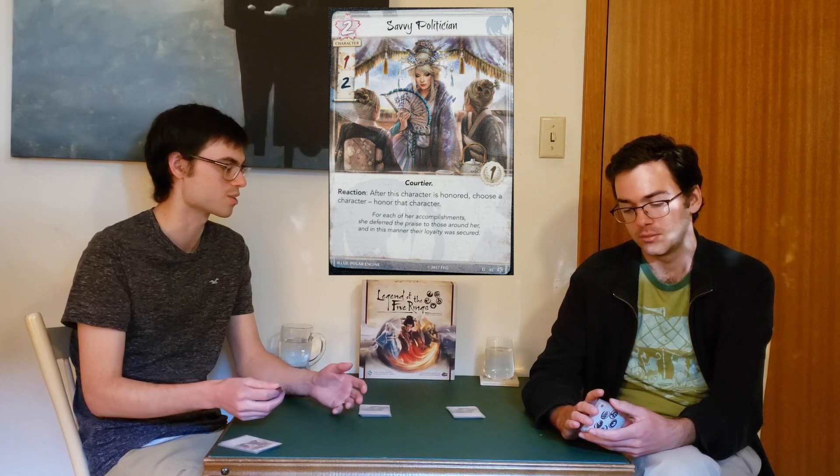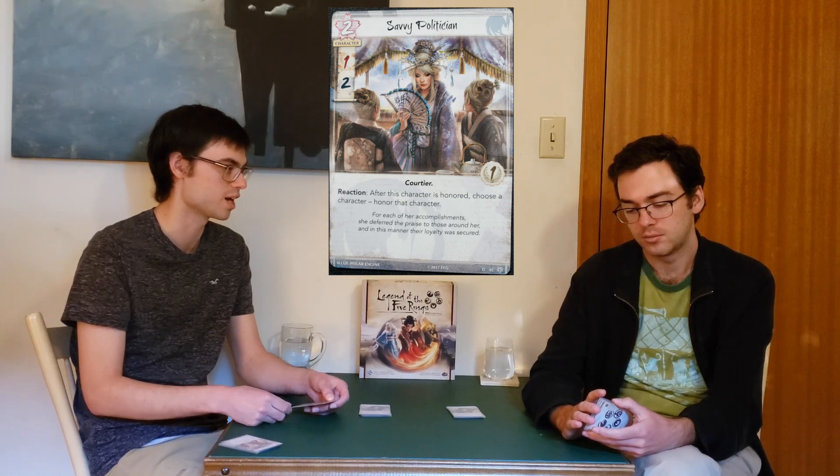But there are cards to play around that — Spies at Court, for example: dishonor her to put her back to neutral status, discard two cards when you win the political challenge, then you can use her ability again. Or you can just not put fate on her, have this as a one-time effect, she leaves play honored, and it boosts your honor. The Crane clan just has lots of ways of keeping your honor up and getting honored characters to play.